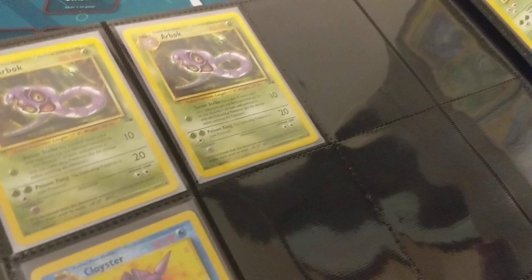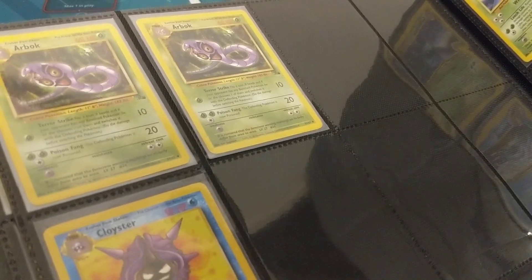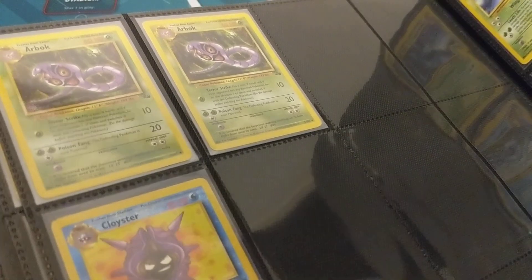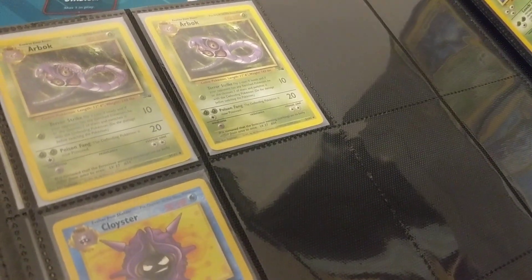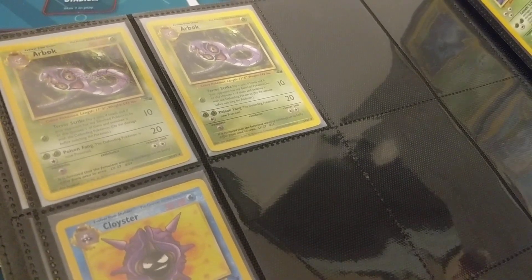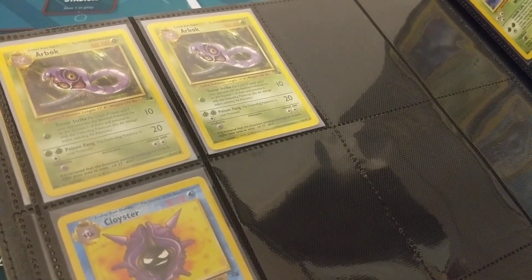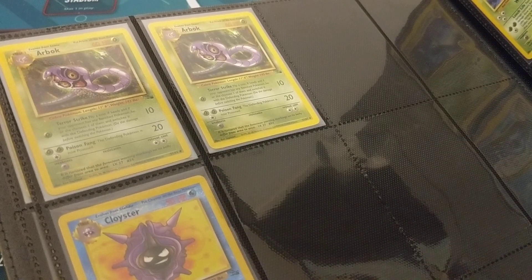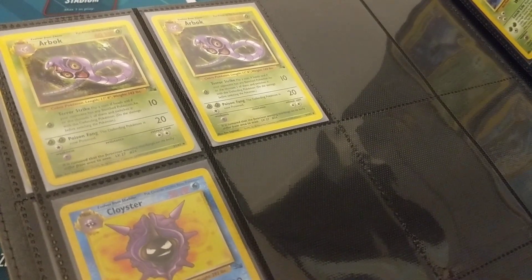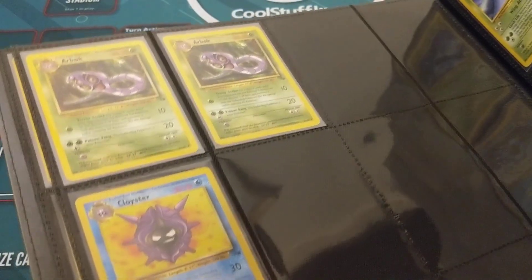Moving on, we have Arbok. Of course, everybody remembers Jesse's Arbok from the anime. Nothing really to write home about as far as stats or attacks. Terror Strike is pretty interesting — you flip a coin and if it's heads, your opponent chooses one of their benched Pokémon and switches it with the Defending Pokémon, kind of like an Escape Rope. It's a solid, interesting attack. There's not a lot of attacks that really do that, and anything that's one of few always stands out.